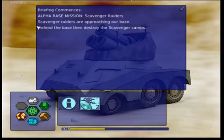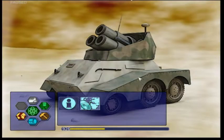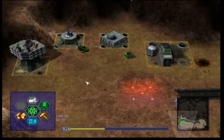So this is the first mission that we're working on here. Scavengers and raiders are approaching our base — defend the base and destroy the scavenger camps. The first mission is pretty straightforward; we kind of learn the interface.